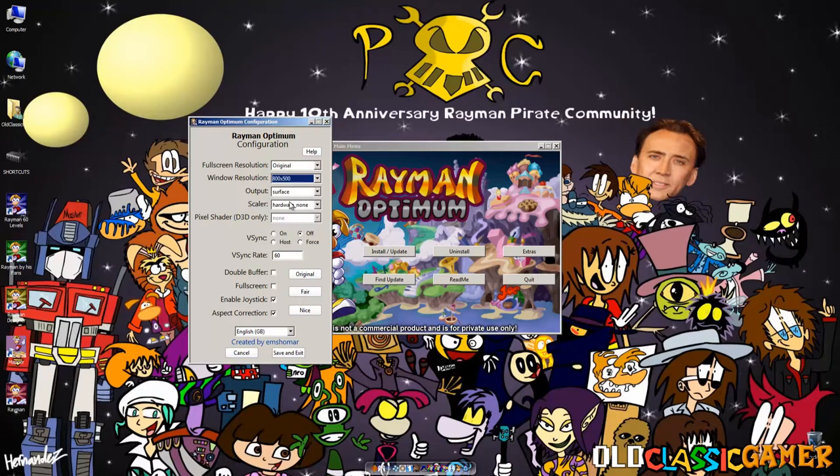The language selection is a new feature introduced for Rayman Optimum. We have English — there are two English versions, the only difference being the Magician's voice in the opening. French means the whole game is in French. German means everything is in German. And Japanese uses English text but with the Japanese intro, since the Japanese version of Rayman was almost never translated text-wise. We'll go save and exit. Before we start, let's check the extras: wallpaper, soundtrack, minigames, and avatars.